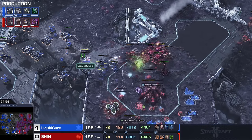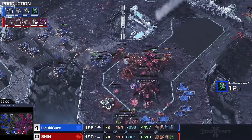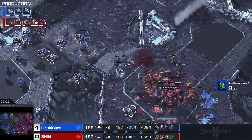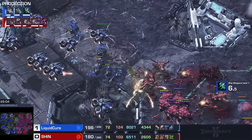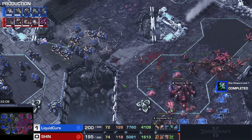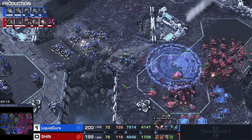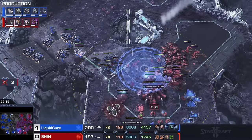Look at how much money Cure actually has. He is not intending on winning this game before he splits the entire map. Shin has a lot of money too, but what army do you make? What is the move here for Zerg? There's a sudden Broodlord transition.